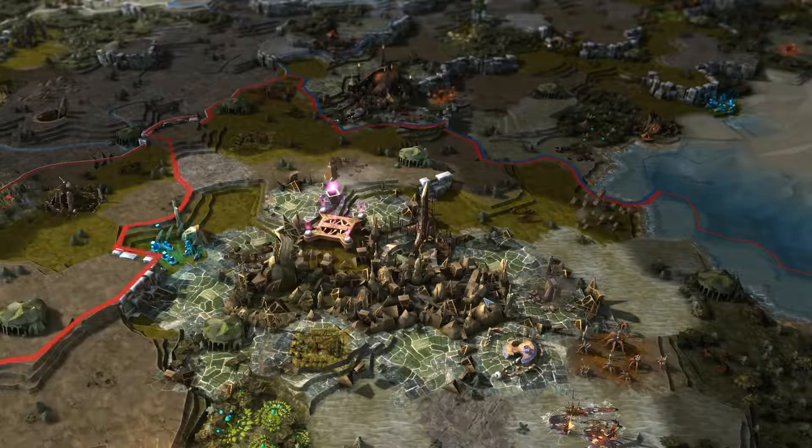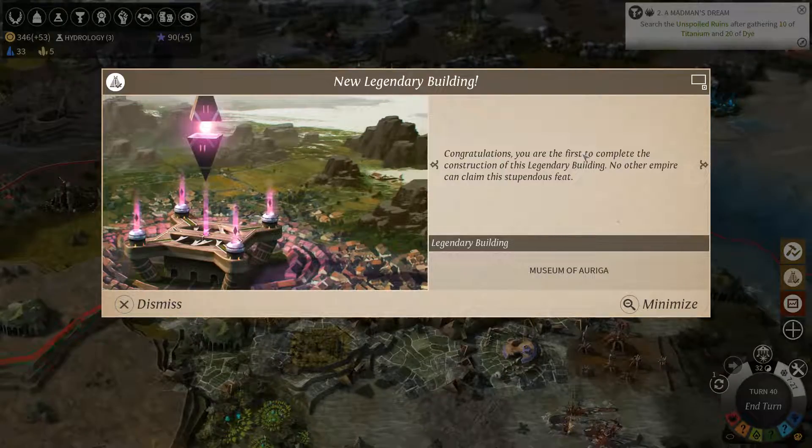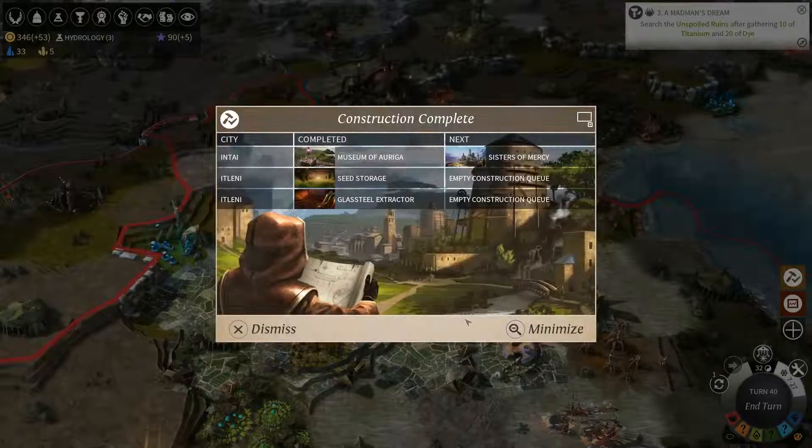There is our museum. Remember what exactly the museum does. Okay, we are the first to build it — no one else can ever build it. They'll all get refunds for their resources spent. We get the Museum of Auriga ourselves, plus 20 approval per level of museum on Auriga — remember that's just for the city it's in. As long as the empire is happy, we get 20% more dust and 26% more science. Being a happy empire already provides 15% more dust and science, so that's awesome. And a fervent empire will give us 50% more dust and science. So keeping our approval maxed out is going to be really important. Also, as long as our empire is happy — not the city, but our empire — we get a 20% cost reduction across the whole empire. 20% off everything forever. I will take it.